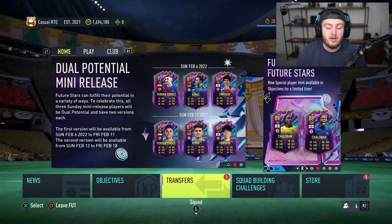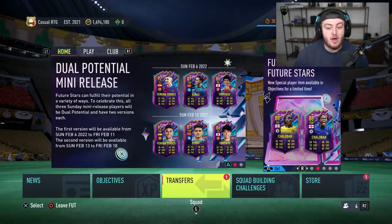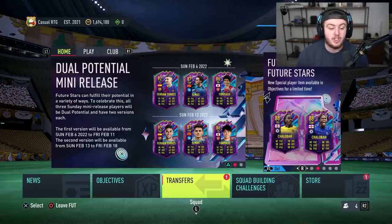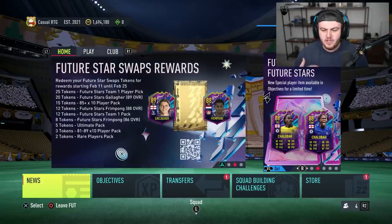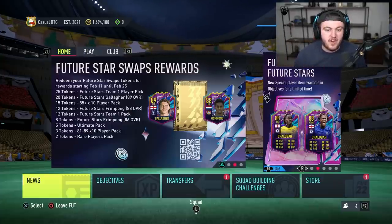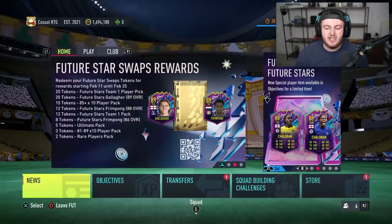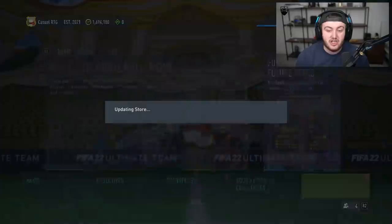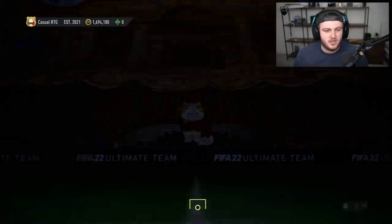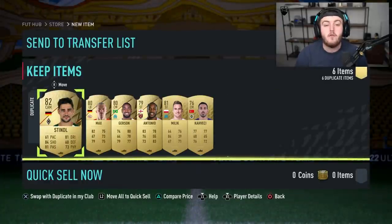Future Stars is one of my favorite promos of the year. I really enjoy getting and trying new cards. The Shalaba objective is really cool. The swaps feature is really fun added to promos - it adds a bit more dynamic. There's way more to grind gameplay-wise, which is fun for a lot of players. There are different types of players in Ultimate Team - those who just enjoy opening packs, and those who enjoy grinding swaps. I think there's enough for everybody. That's it for this video - hopefully it was helpful. Please leave a like, subscribe, and check the second channel link in the description for more Future Stars swaps videos.